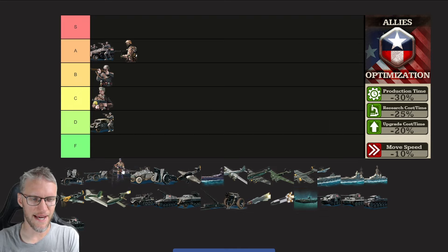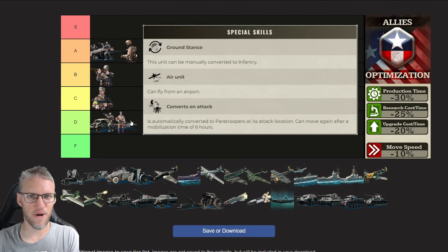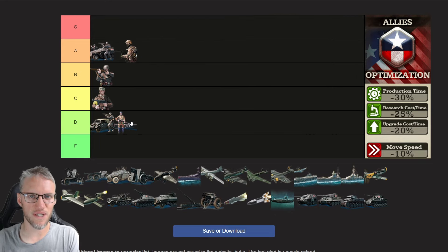Finally in the barracks branch we have paratroopers. They have some issues — personally I never use them because once they land they need to mobilize for six hours, which really is a killer. During those six hours they're sitting ducks and can easily be countered by ranged units or tactical bombers. Especially now that you can spawn units with unit cards or war bonds, paratroopers can be countered very easily. Their only real use is assaulting a capital or taking out a nuclear reactor, or using them as fast infantry flying from airbase to airbase.